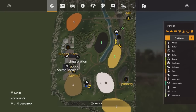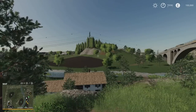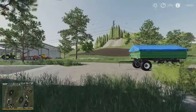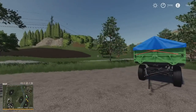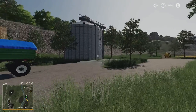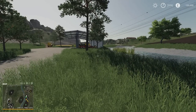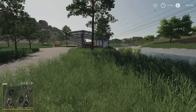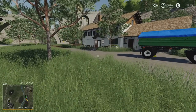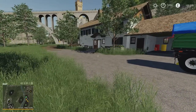This is a tiny map - a kind of condensed, mini version between Erlengrat and Felsbrunn. That's the kind of feel and vibe I'm getting from it. Probably great for a starter farm. If you've got kids that want to start playing, a big map can often seem a bit overwhelming with a lot of fields and a lot to do. This would be a great map for anyone to start on. It's very simple and easy to get your head around.